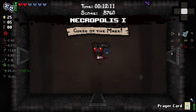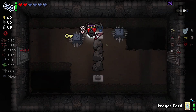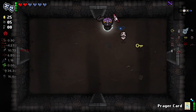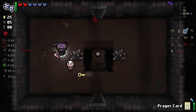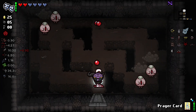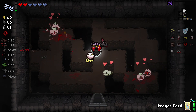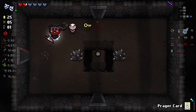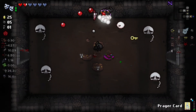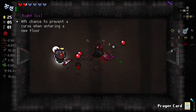This character so far is feeling fairly strong. I'm definitely feeling the effects of having to trade all our HP away — HP is nowhere near as high as it should be at this stage in the game. I can definitely feel the effects of that. Battle Royale — I like it. Pitting everything against each other seems to work real nicely. Night Soil — a chance to prevent a curse when entering a floor. That sounds ace!